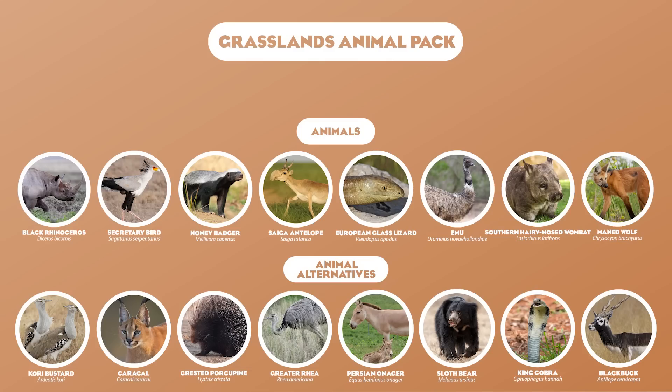And that is it for the Grasslands Animal Pack. A pack idea that could be presumed more boring to some is one that I see a lot of potential in. There are still so many animals I could have done, especially birds — multiple crane species, multiple stork species, guinea fowl, and even birds like the Red-Legged Seriema. The point is, there's a lot you can do with a Grasslands Animal Pack, and you cannot have one without some birds. Now, with all that being said, let's go ahead and move on to our last animal pack.